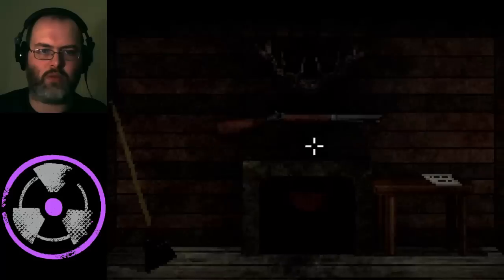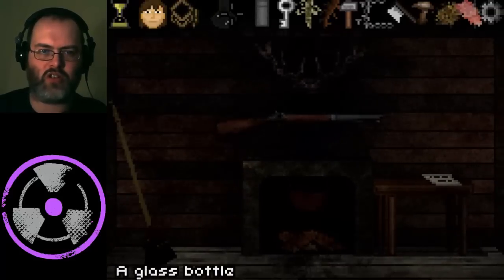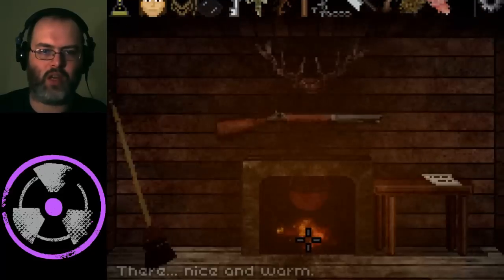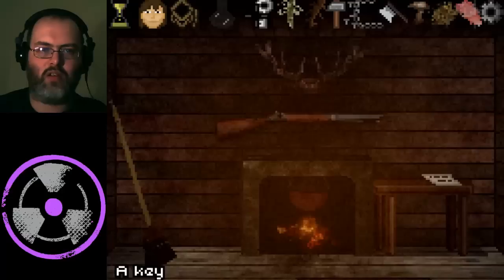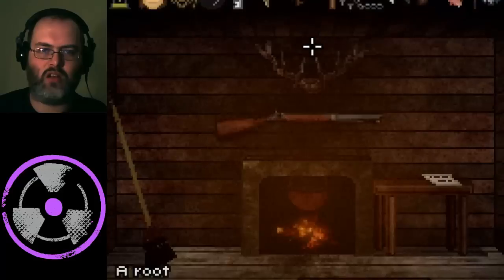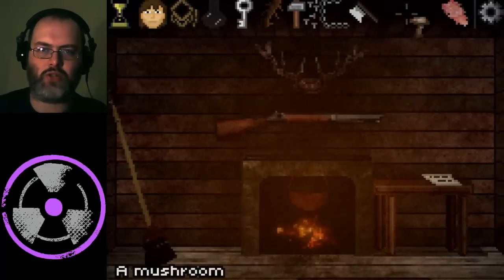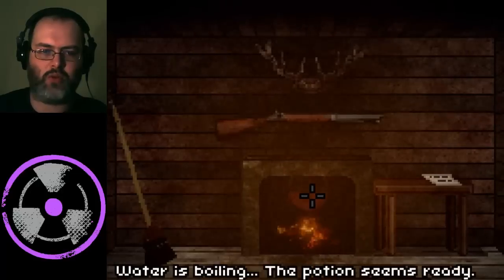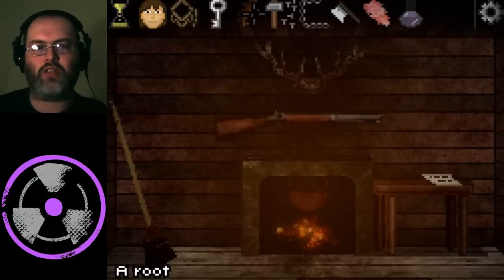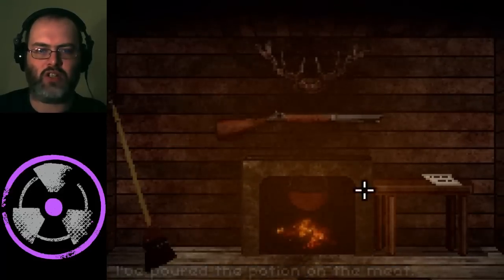So we just need to get in there and start the fire. We're going to need some logs, and we'll use the tinderbox to set the fire. Now we need to cook — the spice first, then the herb, and then the mushroom. That'll give us a nice potion. We've got a bottle, so fill it up. Now you will be tempted to use the root, but don't — it doesn't actually do anything. Now we're going to add the potion to the meat and we'll need somewhere to put that.